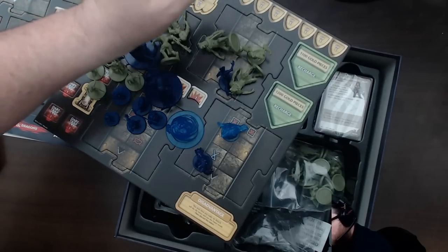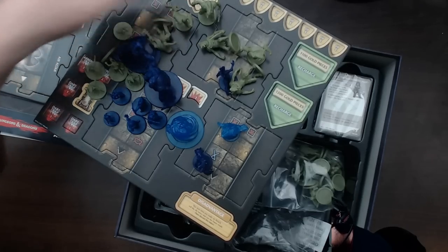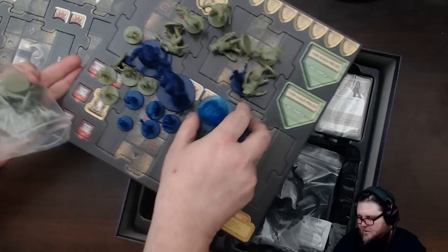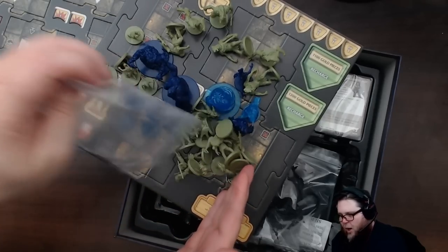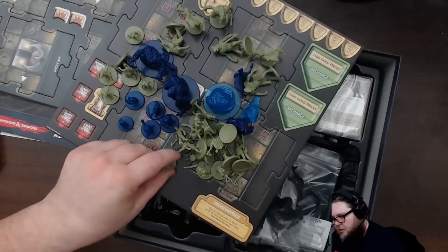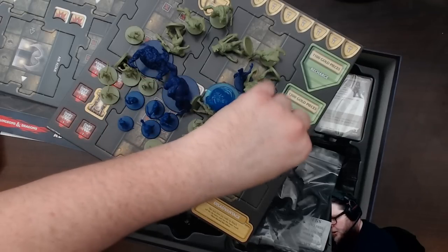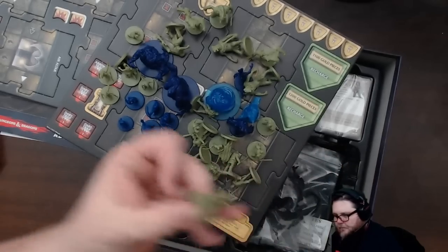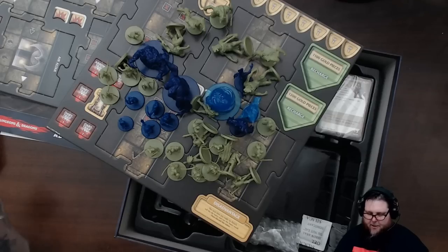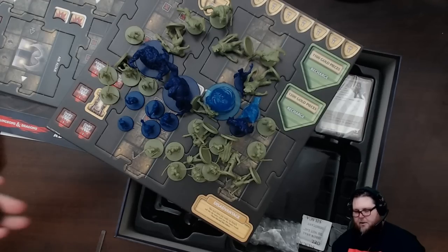Here are a bunch more minis - there's the bugbear, as Zovia calls them, the bugbears. Here's the gnoll, I think that's the gnoll champion, here's another bugbear. Here are more minis - just prime these and paint them. These are rares, these are uncommons - nice to get more of these. Paint them up, learn how to paint, learn how to prime. These are the official Icons of the Realms - they're just not painted.